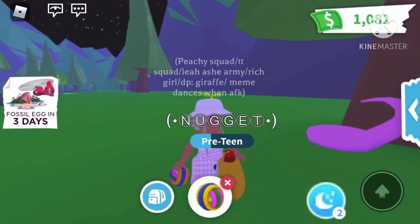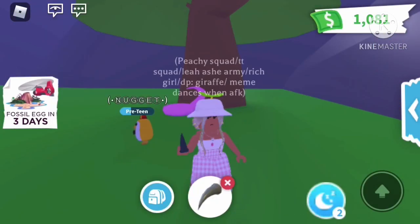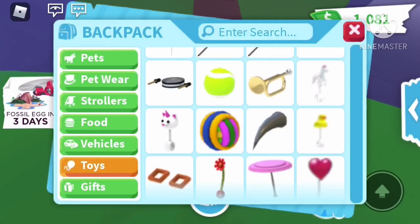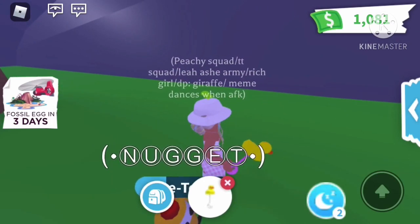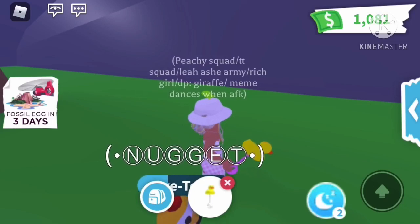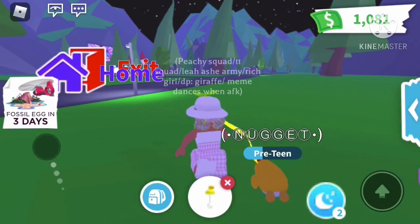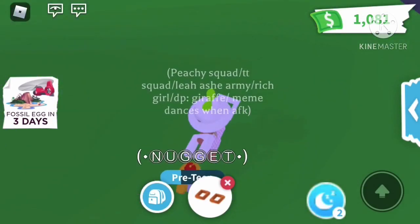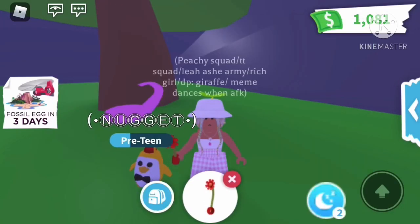Our next toy is a claw that you can also dig up at the dino update — that one went pretty far with a little animation. Now we have a duck rattle that I believe is still in game at the baby shop — it has a yellow streak when you shake it. I like rattles that have streaks. The angelic propeller also goes around when you walk. Our next toy is a floaty — these are 50 bucks at the pool party shop.